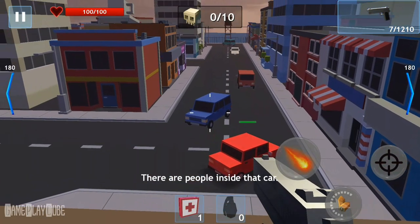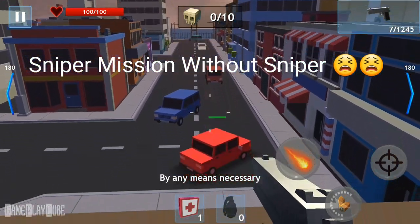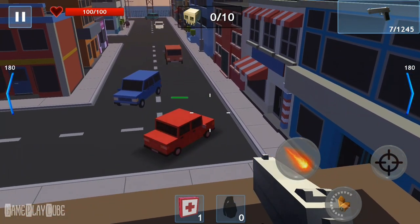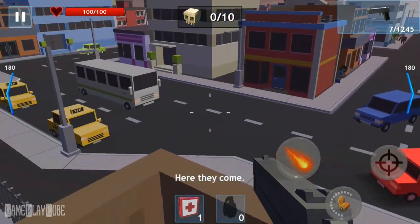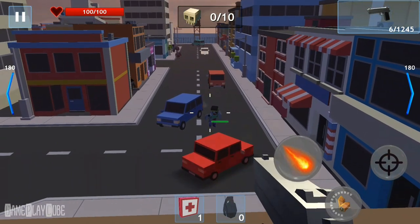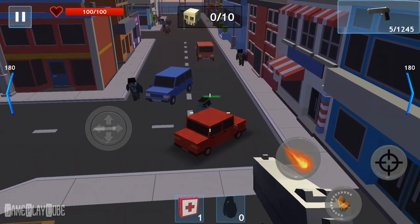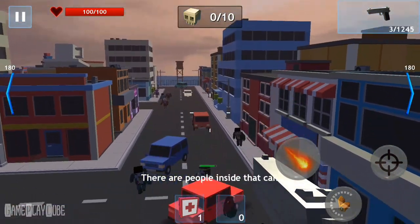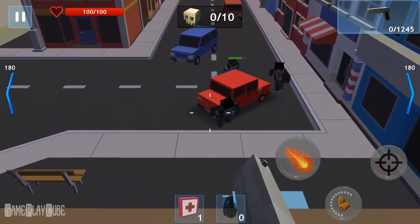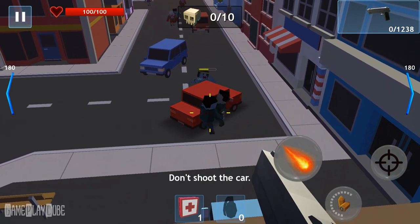There are people inside that car. The zombies can smell them. Just protect those people by any means necessary. Here they come. Be careful. There are people inside that car. Be careful. Don't shoot the car.